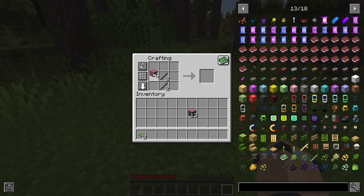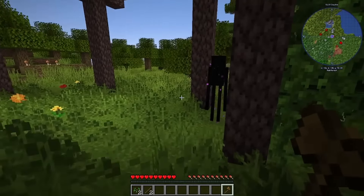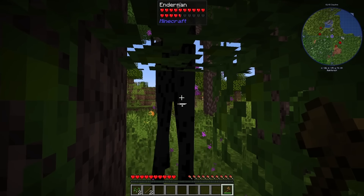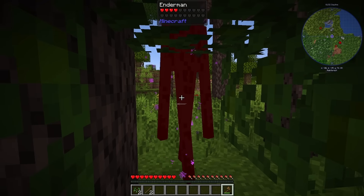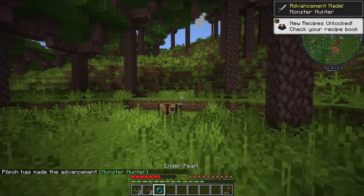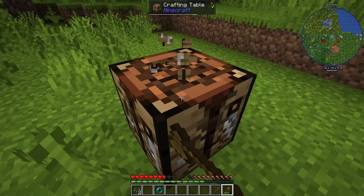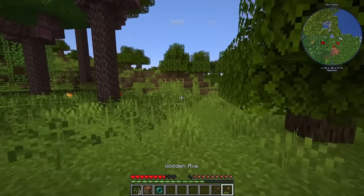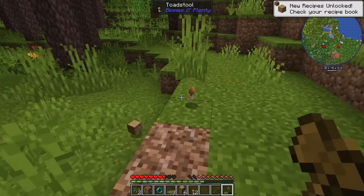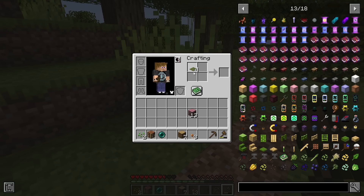I dug myself a little safe spot so I could fight the enderman without getting hurt too much. He dropped me an enderpearl and took half my health — glad I safe spotted. Let's make ourselves a quick pickaxe. This is going to be kind of like a 1.20.1 playthrough — vanilla to begin with, not really vanilla because there are a few bits that aren't. Can you turn moss carpets back into moss? I have no idea.